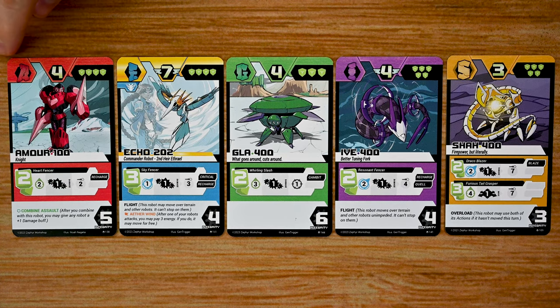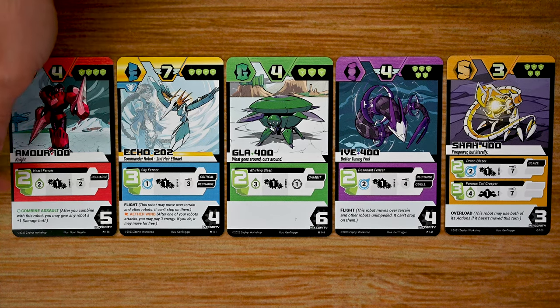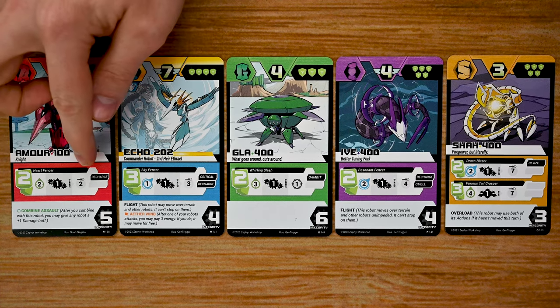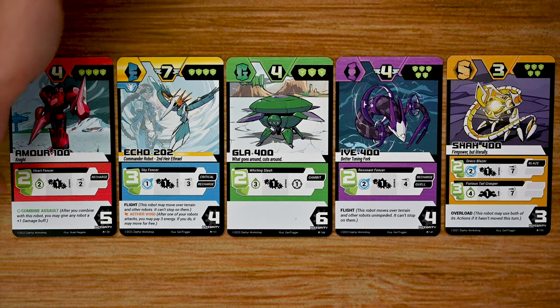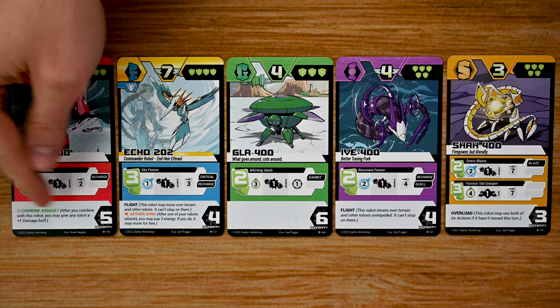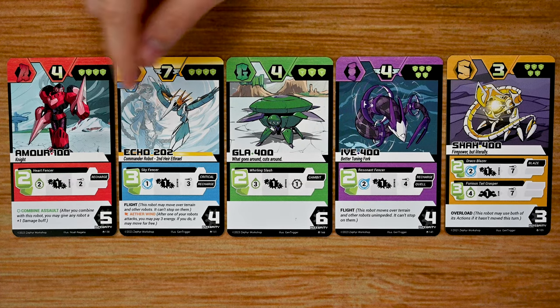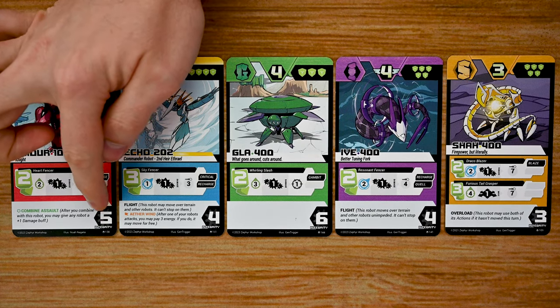Each robot card lists the classes of robot it is along with the color of that class. Then you'll have the maximum movement that robot can move during its turn, the amount of energy it generates, its image and name, and then the abilities and their costs — each ability working a little bit differently. Some robots will have abilities listed at the bottom that are triggered or have specific traits such as flight, and each robot will have their integrity or hit points in the bottom corner.